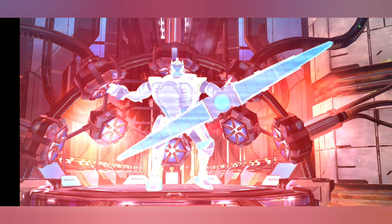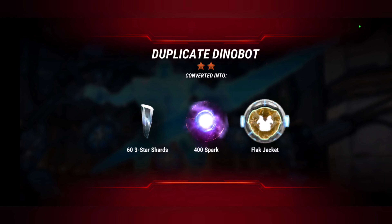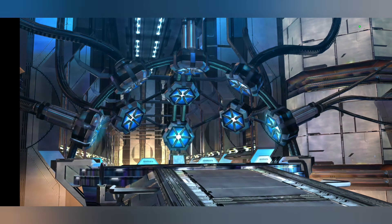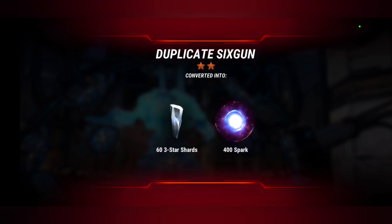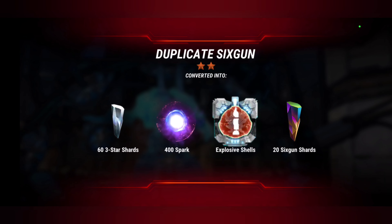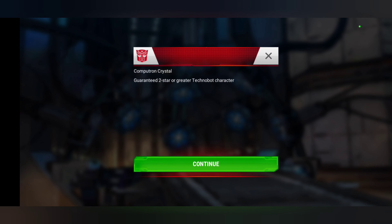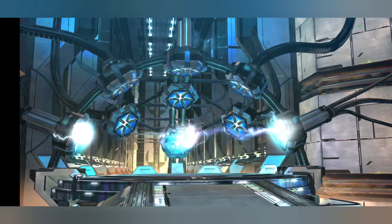I think what we'll do is crack the two-stars, then do the combiner crystals, then crack the three-stars — we'll probably get more three-star crystals as dupes from the combiner crystals anyway. Got the Dukes and Six Gun. Starting with Computron — let's crack ten and see what we get.